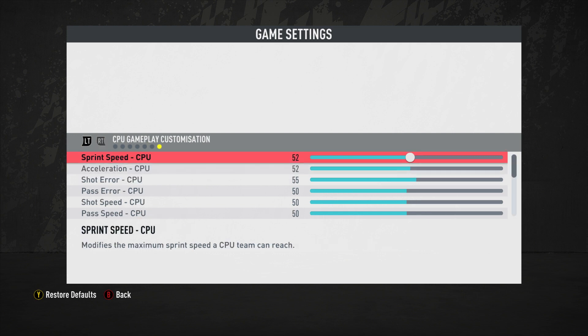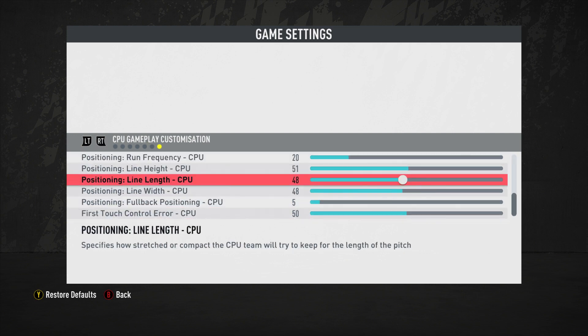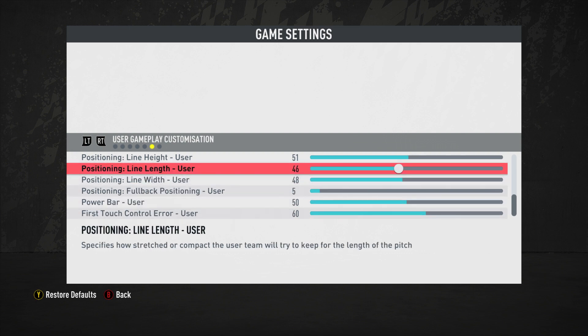Line length is at 46 for the user and 48 for the computer — a discrepancy to put the computer in a more advantageous position, pushing them more up the pitch to apply pressure. You'll still have chances to counterattack, but combined with the other values they'll be able to recover too. The user at 46 is more compressed, while 48 for the computer keeps them compact but not so extreme they never reach each other. Finding a balance between difficulty and realism is the hardest part, with so many moving parts depending on the user's playstyle.